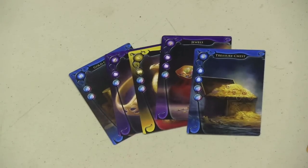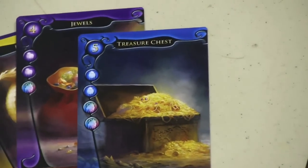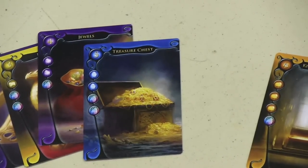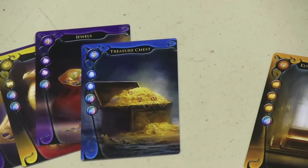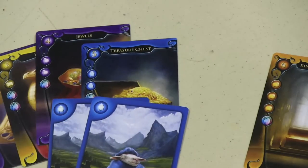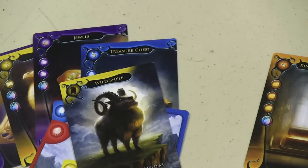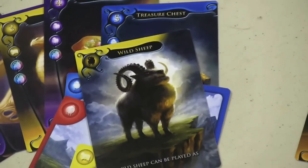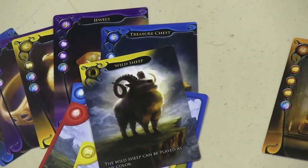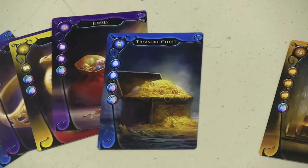Each treasure gives you a certain amount of points, but it requires you to play a certain amount of resources. For example, this treasure chest here — if I want to lay it down in front of me, I would have to discard two blue cards and then any two colors of my choice, so I could get rid of two blues, then a yellow and a red. There's also a special card in the deck called the wild sheep — and wow, doesn't he look proud? He's basically a wild, so he can be one of any color. Once you play those resources, you place the treasure in front of you.